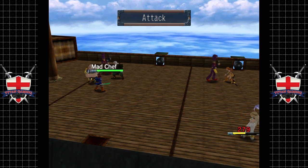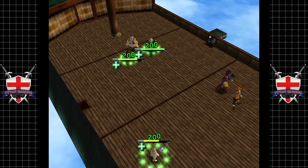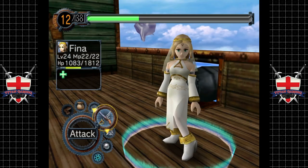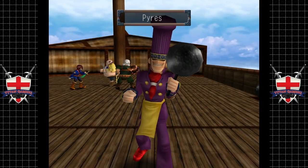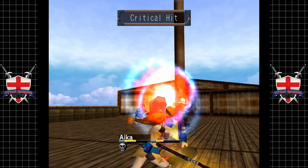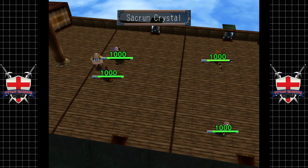Maybe we should just barrel in on the main guy. Another one down — a little bit of healing for everybody, apart from Ika who's poisoned, which is not fantastic. There's only one mad chef left. Fena, use another crystal — everybody kill that guy. He's going to use magic. Yeah, it doesn't do that much damage though, which I'm happy about. Keep everybody topped up, especially as Ika's poisoned.